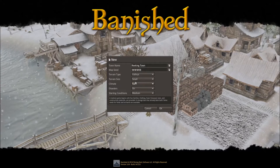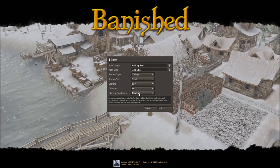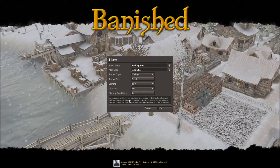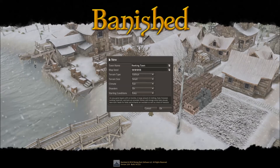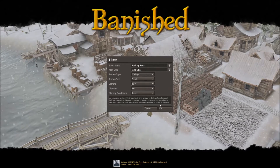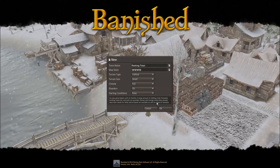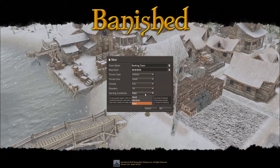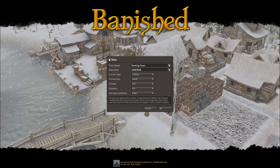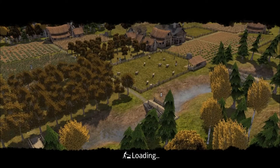Terrain size: small. Climate: fair. Disaster is on. Starting conditions — an easy game begins with six families. A large amount of clothing, food, firewood, building materials, and tools are provided. Homes and storage areas have already been built. Seeds for fields and orchards are available, as well as livestock. I've heard this game is really hard and I've never played before, so I'm going to start on easy. Let's click OK and see what happens.